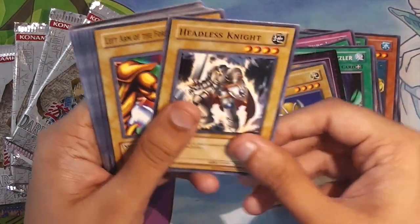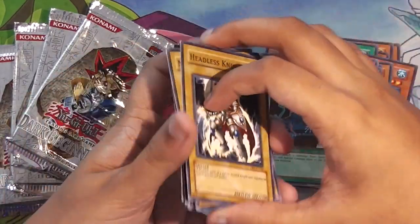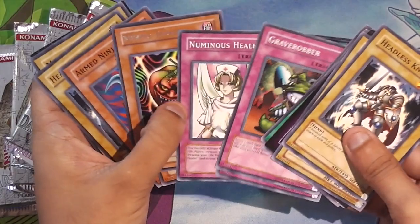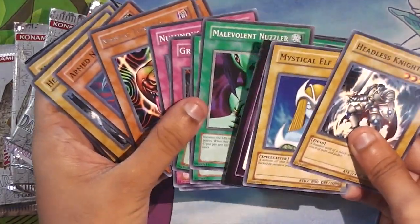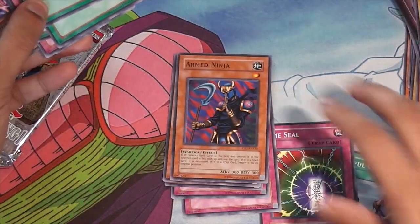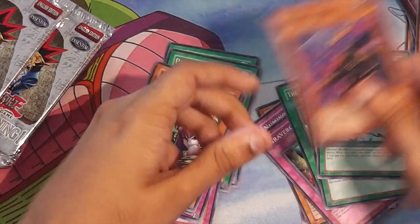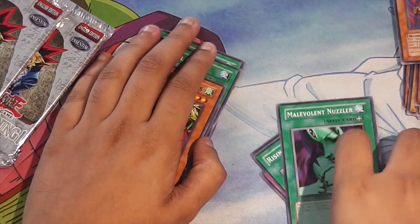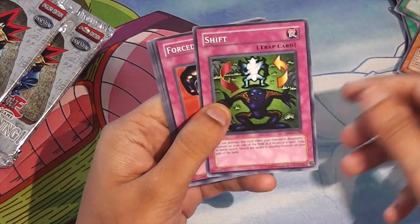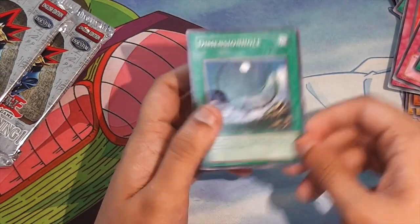Mystical Elf. Headless Knight. Left Arm... is this the same pack? Another Left Arm, let me just see. So I'm going to get Harpy's Lady Sisters, Mystic Tomato, Numinous Healer. Let's see if that actually happens. So there's Armed Ninja. Cyber Jar. Happy Lady Sisters. Cyber Jar. Shift. Force Requisition. Time Seal. Painful Choice. Mask Off. Dispel. And Dimension Hole.